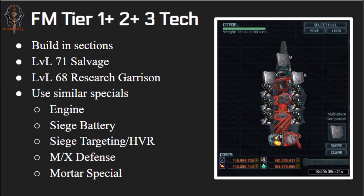You need one engine speed system, one siege battery (Siege Battery 2 or 3), and siege targeting — Siege Targeting 2, 3, and High Velocity Rounds are all included; they all provide more building damage. You also need some kind of mortar/missile defense like Alloy Armor MX 1, 2, or 3 (I have 3 in this screenshot), and a mortar special like Explosive System 3 (researchable), or Combustion 1 or 2, or Explosive 4 — all from the Forsaken Mission.